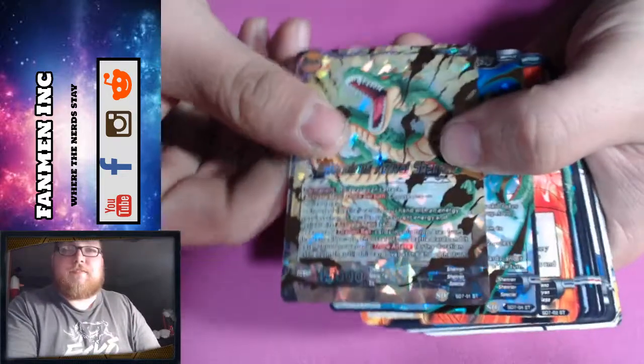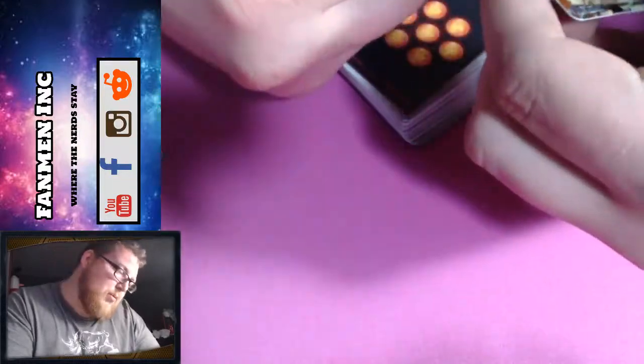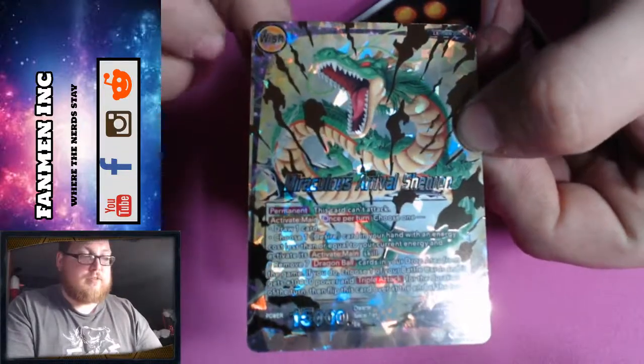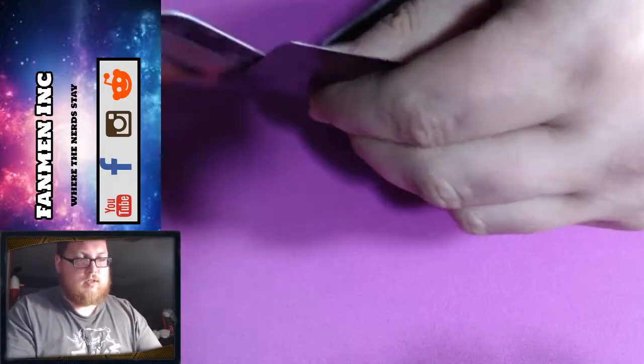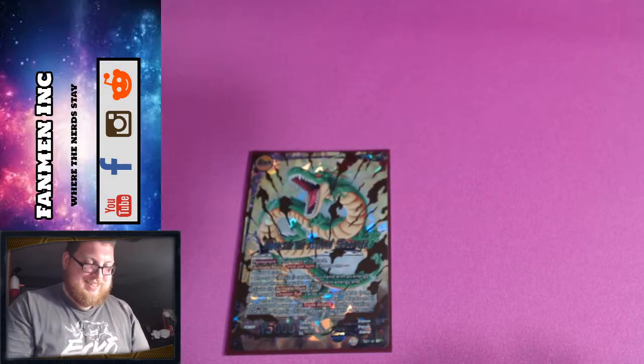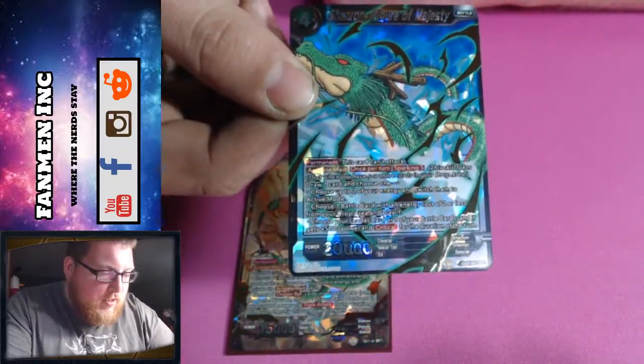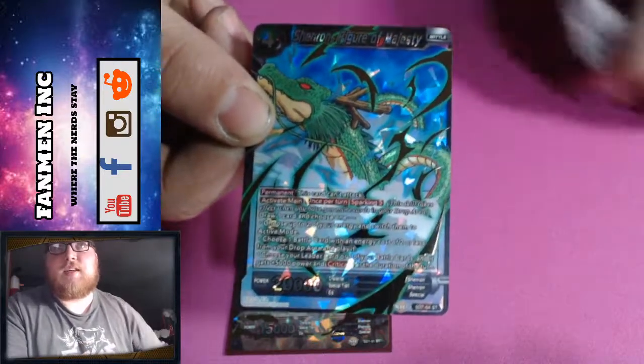As the first card we have — I'll set the other ones face down — Shenron's Arrival, miraculous Shenron's Arrival. Look at that, Shenron! This is just the Dragon Balls obviously, and that's his awakened stage. Every time I hear 'awakened' I think of Death Clock.